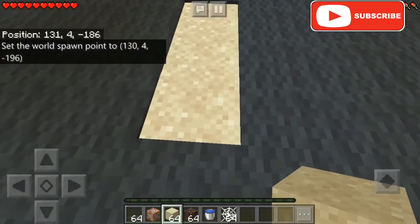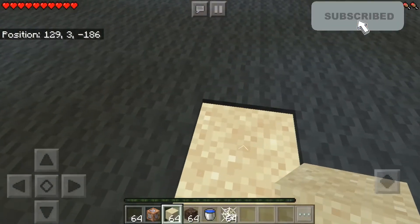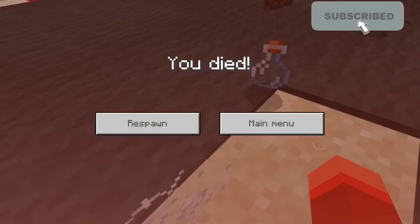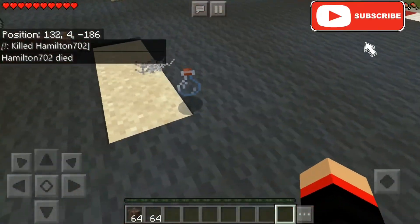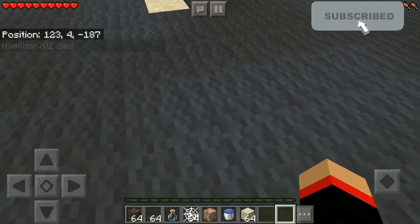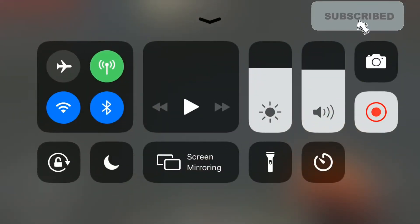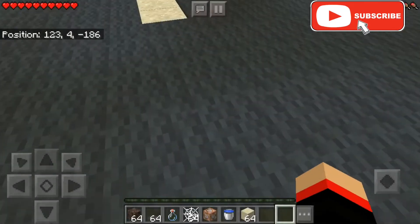You can barely see it moving — now I'm walking in, I'm sinking! In survival mode you can't fly, so you're just going to die. And boom — that's how you make working quicksand. It's pretty useful as a little trap for your friends. Hope you enjoyed this video — if you did please like and subscribe!